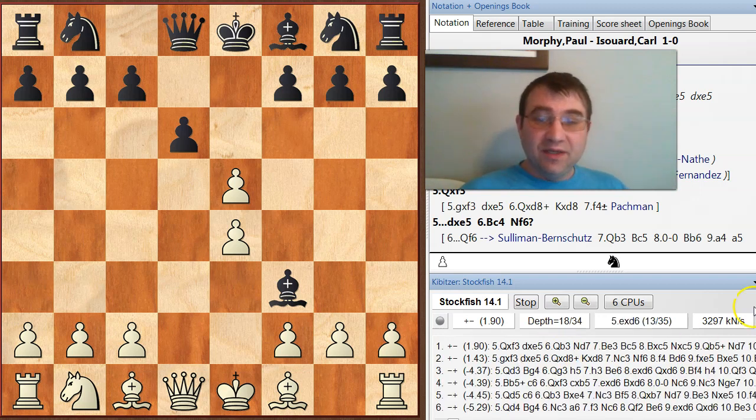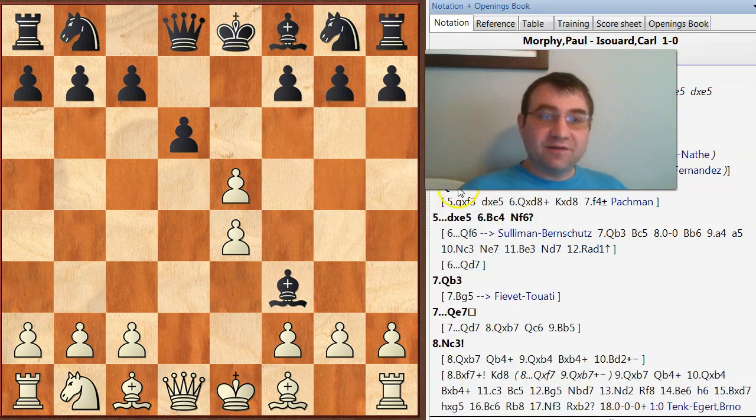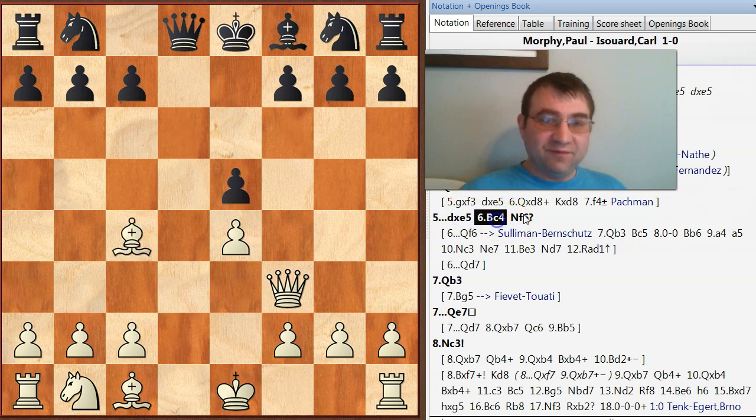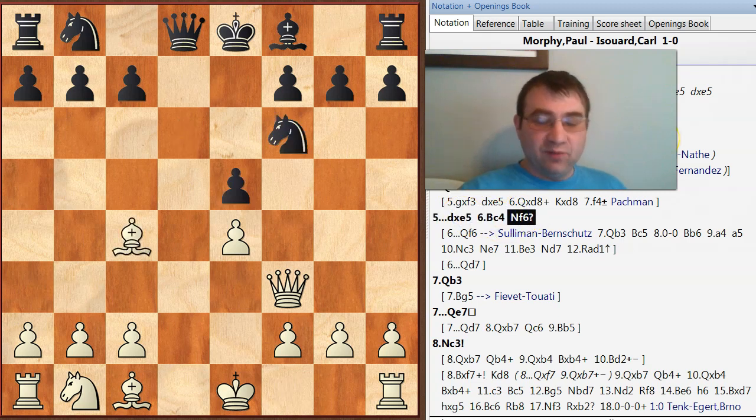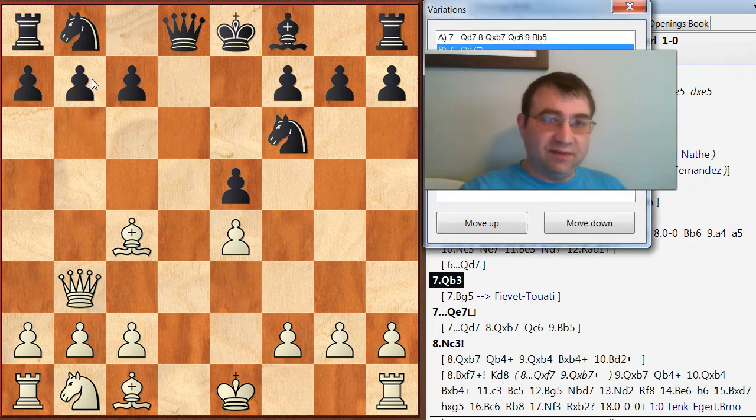I'm going to turn off the engine for a second so you can appreciate the next part. So queen takes f3, d takes e5, bishop c4, knight f6, and then Morphy played queen to b3 — attacking the f7 square, threatening mate in two, and also attacking b7.